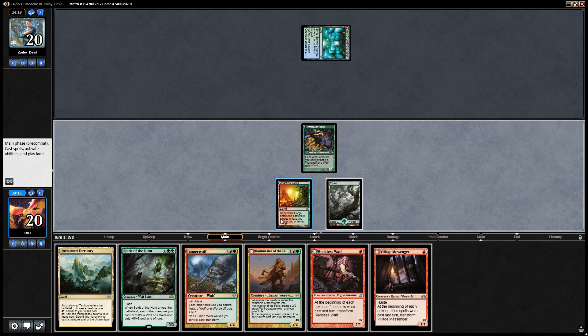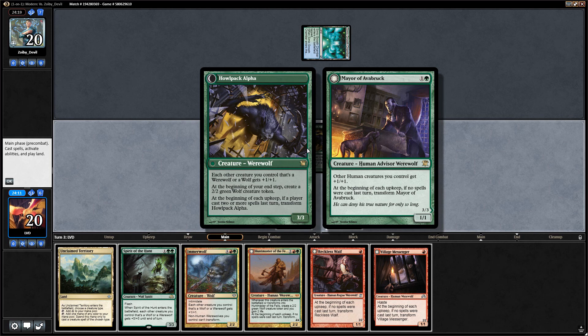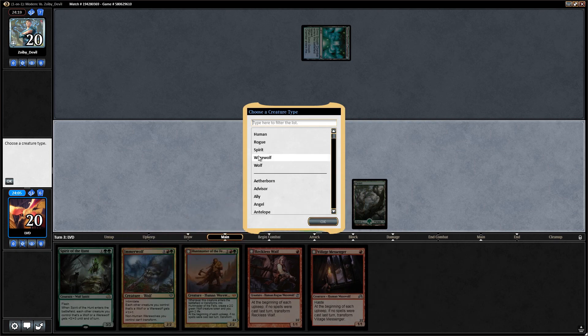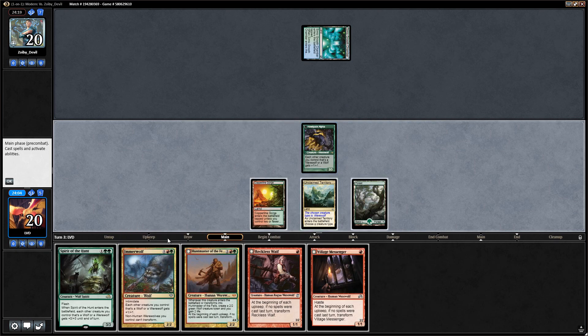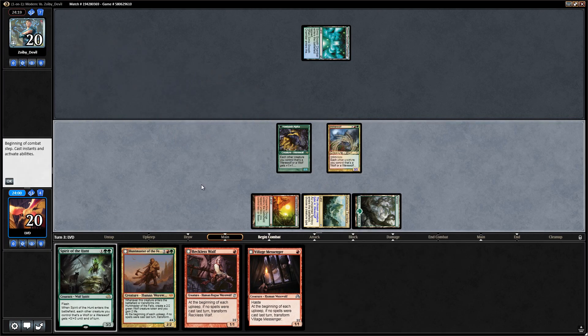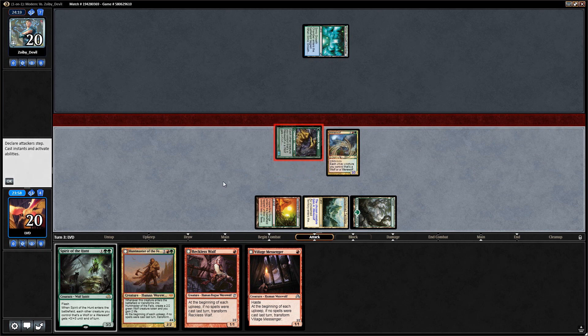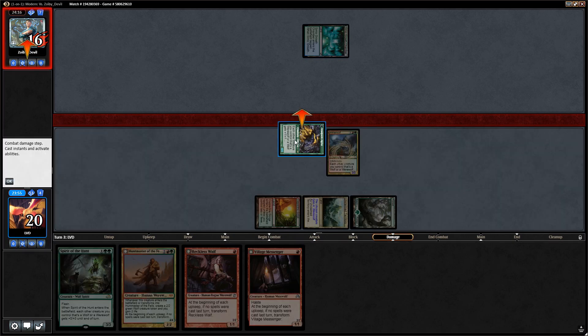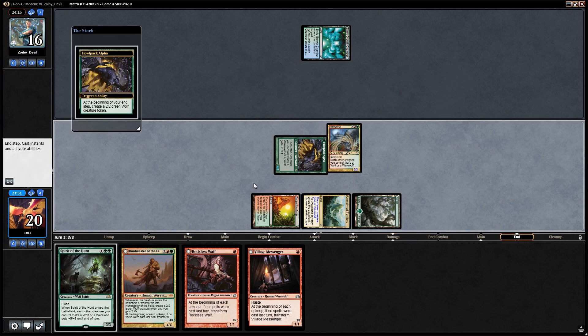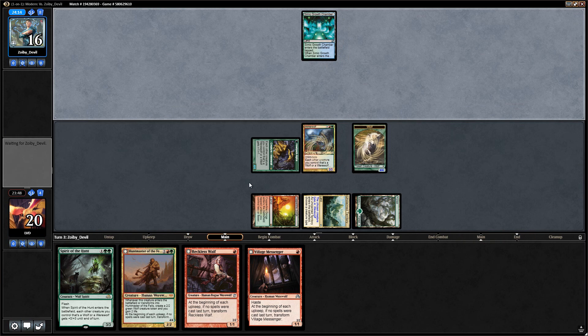We have the option of running out two one-drops, but that would transform Howlpack Alpha back into Mayor, which we don't want. Better to just run out Immerwolf, name werewolf, get in for four, then make a wolf token at end of turn — which gets pumped by both Howlpack Alpha and Immerwolf, making it a 4/4. We've got a nice fast clock going.